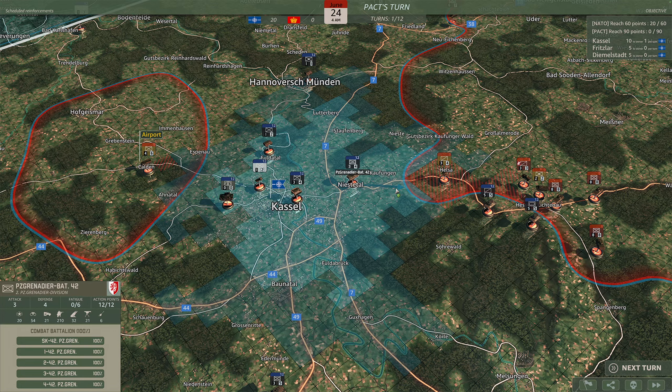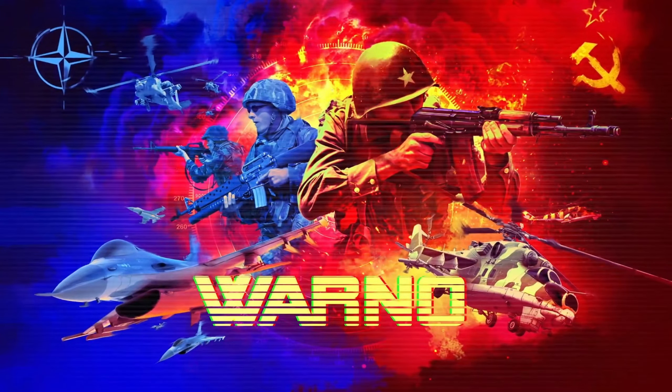On the ground, the 20th Guards Motor Rifles Division is supported by an armoured regiment from the 9th Tank Division as well as independent helicopter and Spetsnaz forces. This is a powerful formation, but it has to break through the West German defences near the Castle urban sector and then split between two distant objectives, either Darmstadt in the east or Fritzlar in the south. Not an easy task. And that's everything for that Army General campaign.